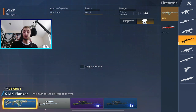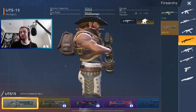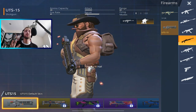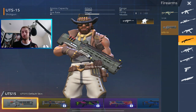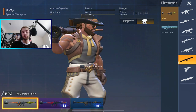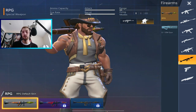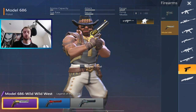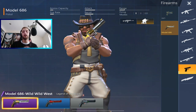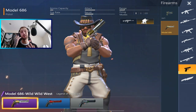The third weapon is either a shotgun — the UTS — or an RPG, but the RPG is very rare to find. The most common third weapon I use is the revolver, called the Model, with the Wild West skin which looks pretty dope. So my loadout is: AK-74, sniper, then revolver.